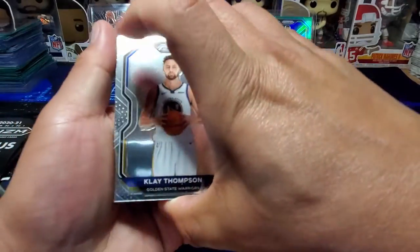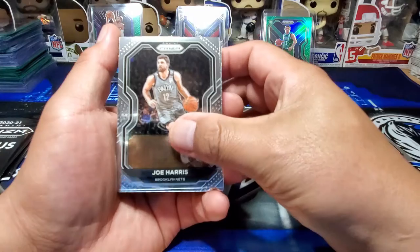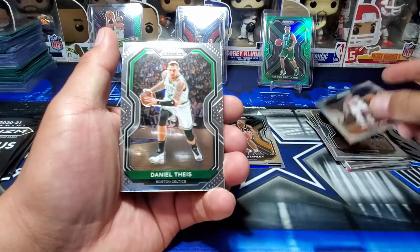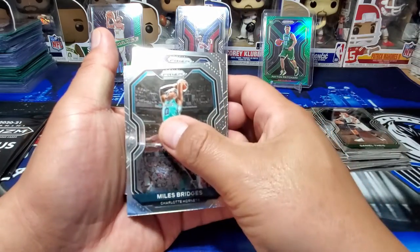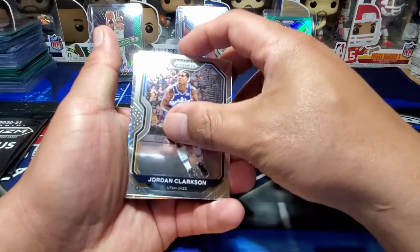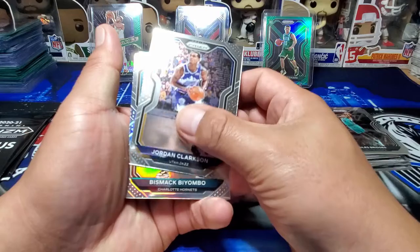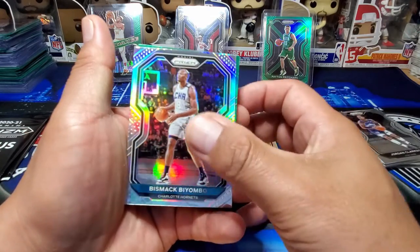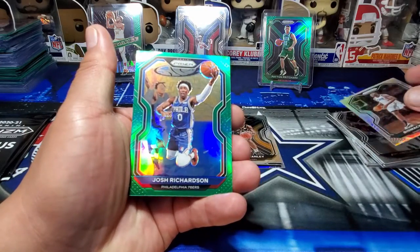Getting to our second regular pack. This one's starting off with a Klay Thompson. Joe Harris. Kobe White second year. Daniel Theus. Miles Bridges. Jordan Clarkson. This is going to be our silver — not a rookie, Charlotte Hornets. Bismack Bionbo. So not very good on our silvers. Can we get a rookie on the green? It's not — it's a Josh Richardson.